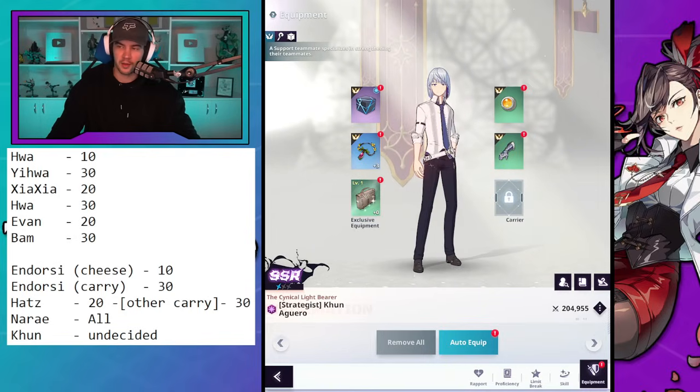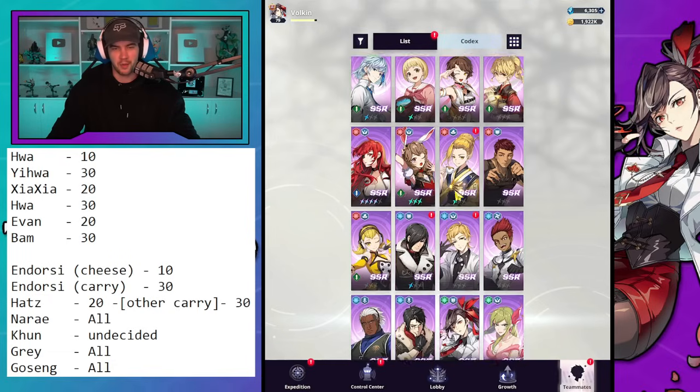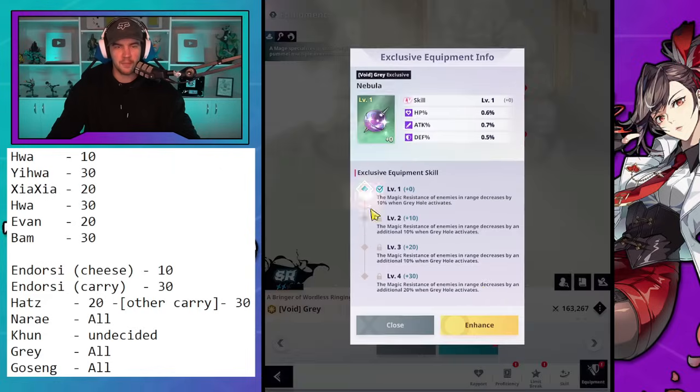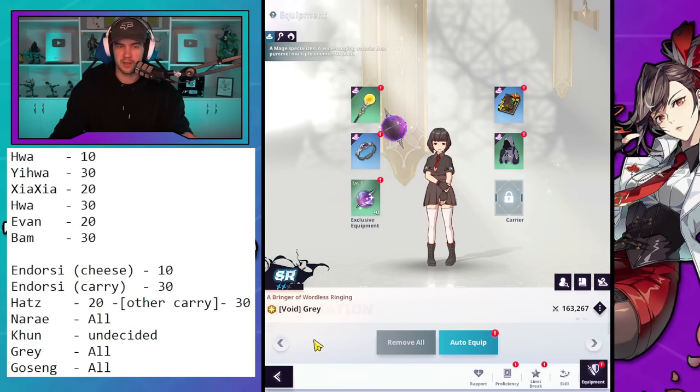The two units I'm unironically considering the most out of all these are Gray and Goseng. Gray — I use her with Ihua and every level just increases the damage I can deal to enemies she hits with her Gray Hole, which is really nice. It's got to be a magic main damage dealer to take advantage of this. If I get all my key units to 10 and have spare leftovers from the towers, I'll probably just throw them into her.